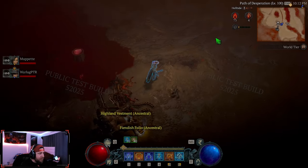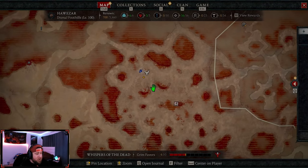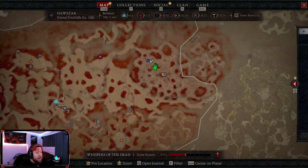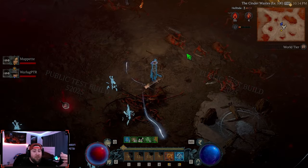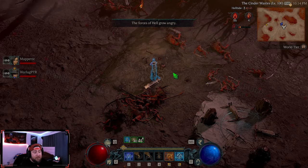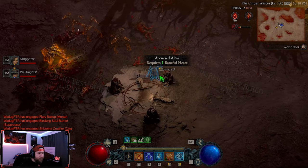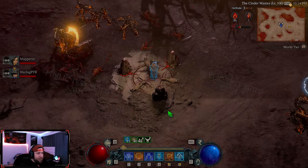Now we're going to go all the way over to the Accursed Ritual to find our boss. What you're going to do is find this symbol on the map that says Accursed Ritual. This symbol is not going to appear right on the map — you're going to have to find it to uncover it. Hopefully when Season 4 launches this will just be highlighted on the map, similar to how the Tortured Gift chests are now highlighted, which is super cool.